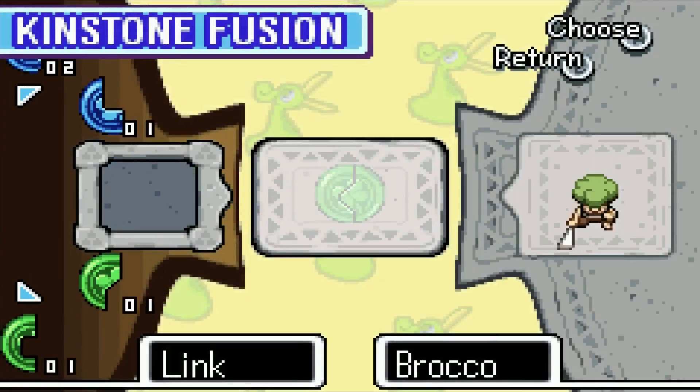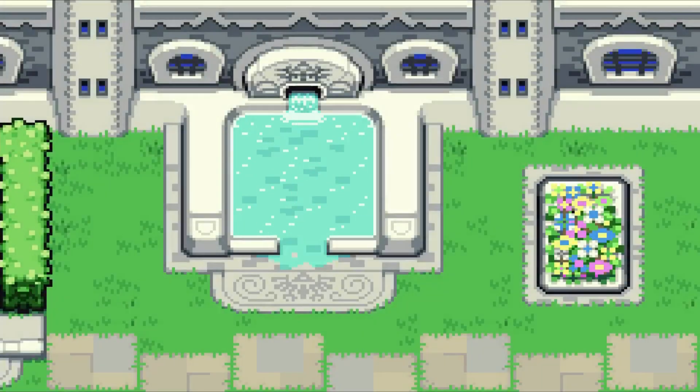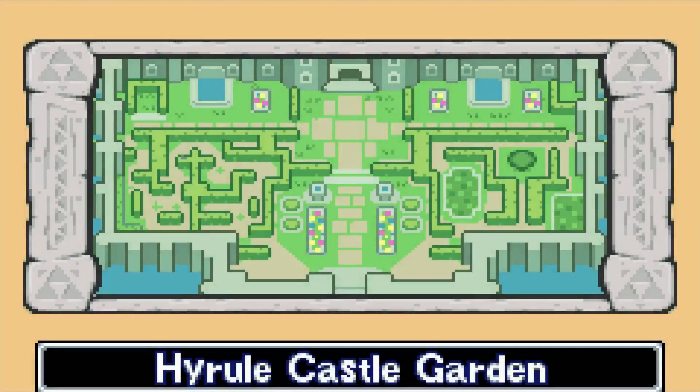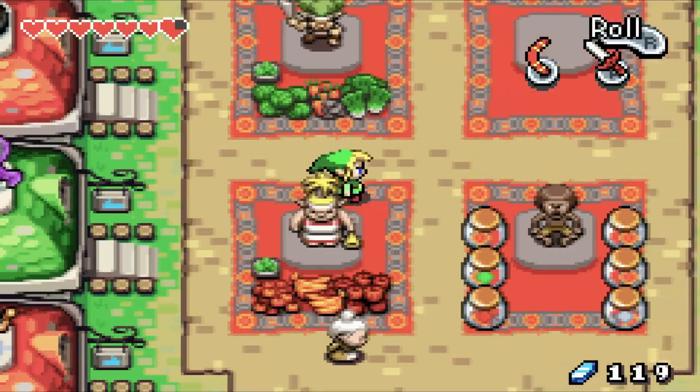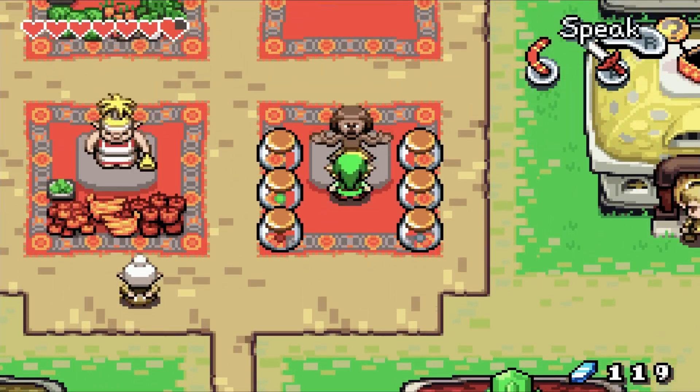There's a character named Brocco whose head looks like broccoli. And that's the other fountain in Hyrule Castle. Now Beetle has arrived — Beetle sells Picolite.